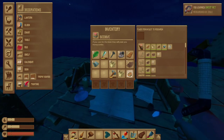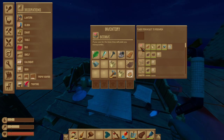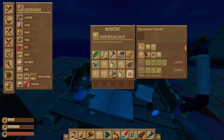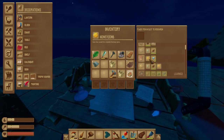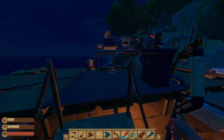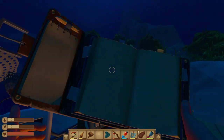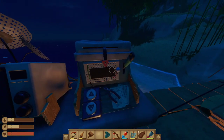We actually have a few new items, one of them is the Sweepnet, and we also have the Beehive, and we have a new healing salve. So yeah, we got new things we can learn, and we're going to head back to Balboa Island because that has honey.